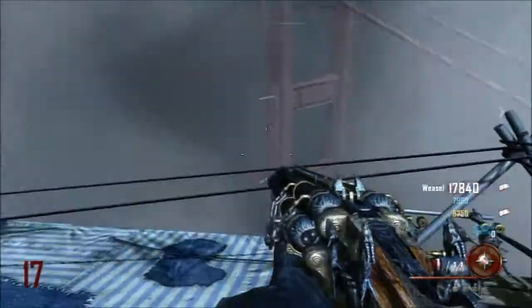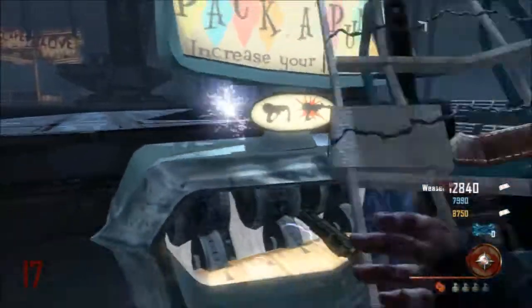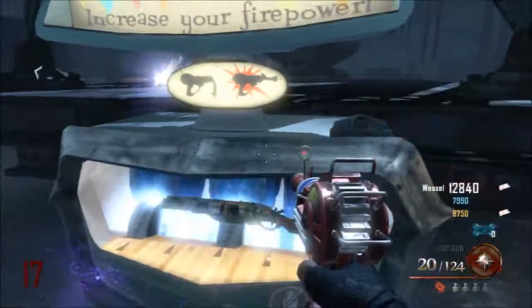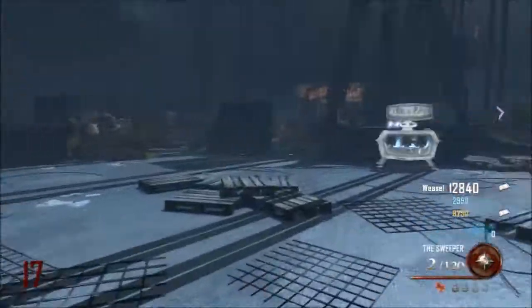What I've got in my hands right now is the Blunder Gut, which is upgraded to the Sweeper. When you first get this gun it only has one bullet in the chamber, and when you pack-a-punch it, it gives you two. Honestly this is a beast gun, but you can only get it through the mystery box — you cannot buy it off the wall.